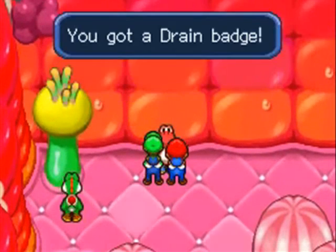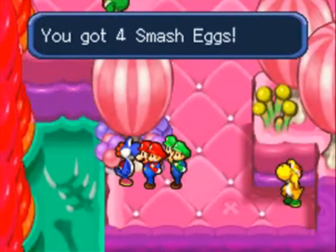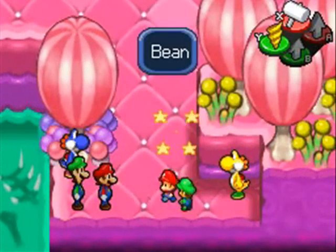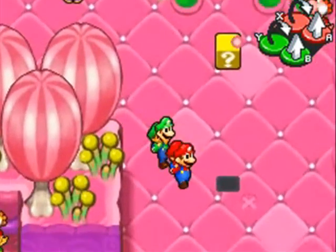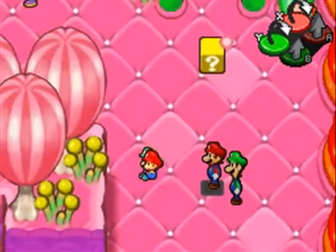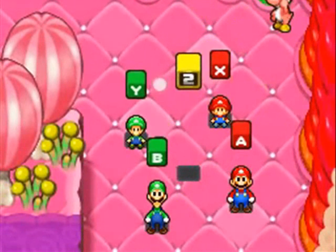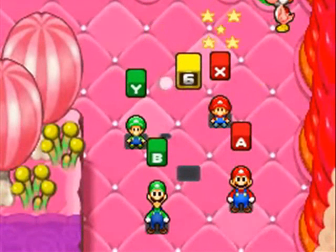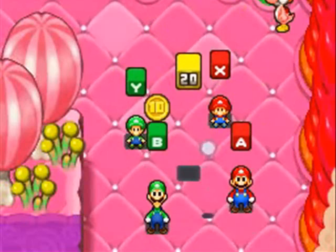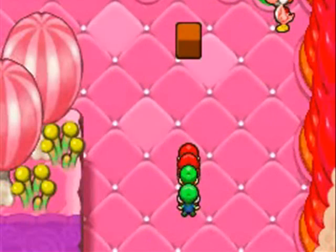You get a One-Up Super here. This Yoshi right here — this is the one you want to talk to, because he gives you the Drain Badge. This badge might be one of the best badges in the game, actually — definitely one of the better ones. The Drain Badge gives you health back equal to the number of hits you land during an attack. For example, a jump attack hits twice — once with the baby and once with the adult — so that's two HP back. A hammer is one hit, but a full Green Shell combo is 16 hits. Healing health back from attacking is always a good thing in an RPG, and if you get a full Green Shell combo off, you can easily heal back 16 damage from just one item use.